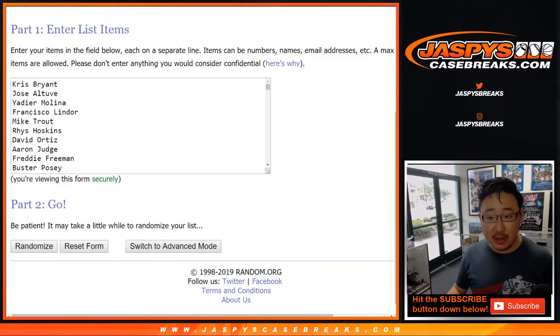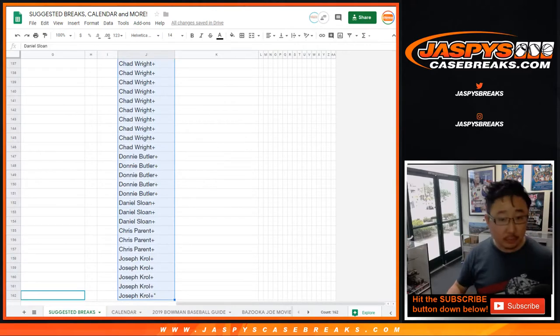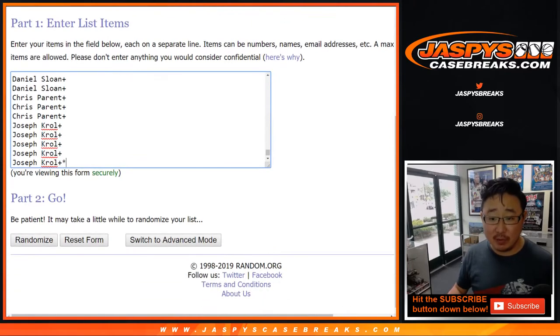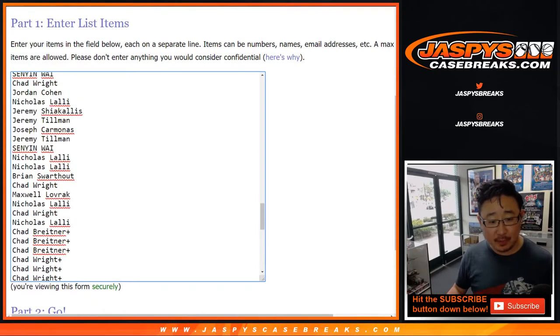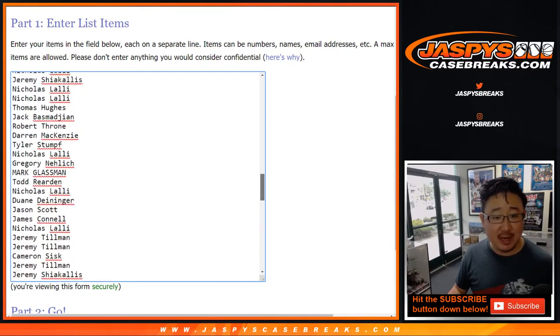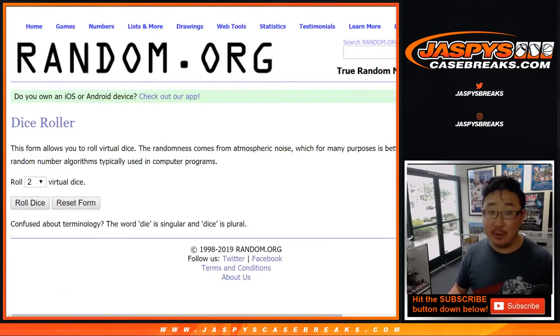It's a random player break. We got all the players right here — 162 on this list. Big thanks to all of these folks for getting into it. For most of you, it's a consolation prize from the spot randoms, the team randoms we did for the Definitive Pick Your Team breaks. If you have a plus sign next to your name, that means you bought spots straight up. But thanks everybody for selling all of that stuff out.